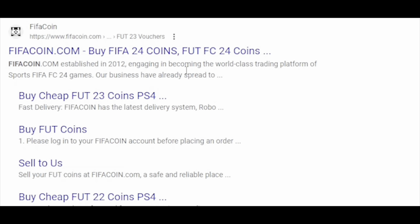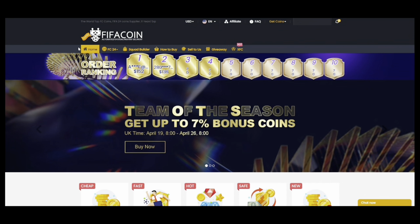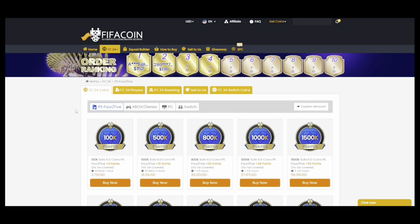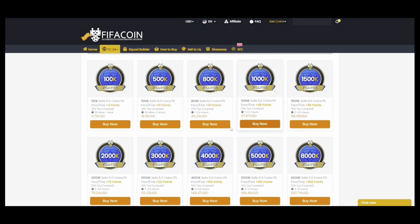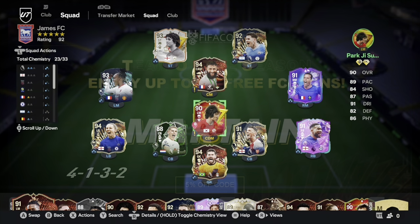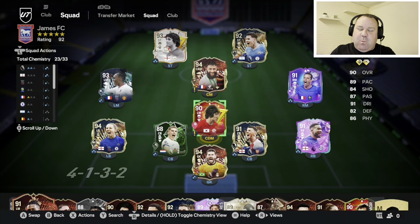Team of the Season is here and if you're looking for a cheap and reliable way to buy your FC24 Ultimate Team coins, please look no further than fifacoin.com. As usual, loads of great discounts — don't forget to use my code Martin. Link will be in the description.